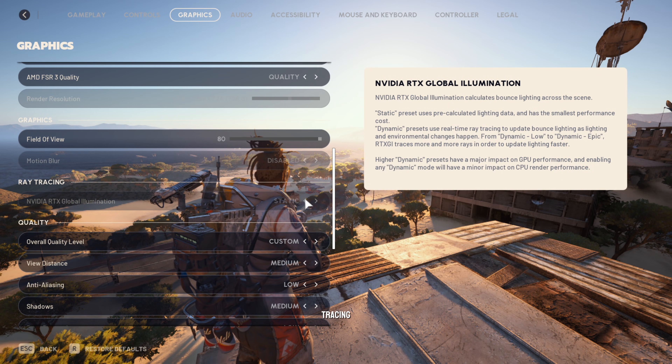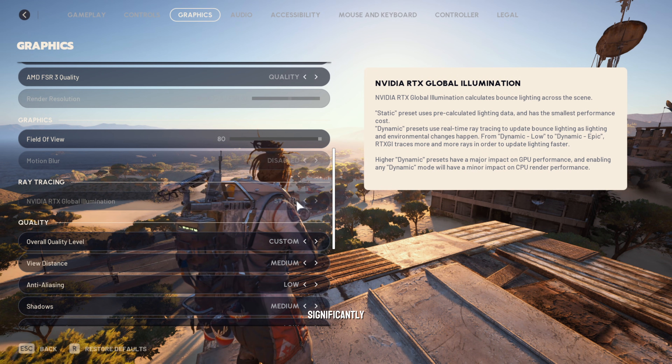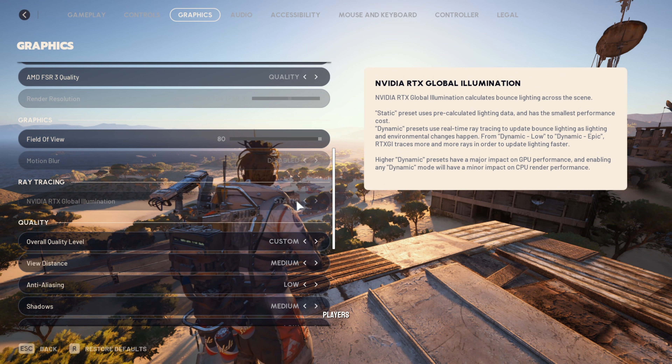For ray tracing, I have only the static option available. It can be set to static or dynamic — low, medium, high, or epic. While dynamic offers more advanced lighting, it significantly impacts performance, making static global illumination the recommended setting for most players.